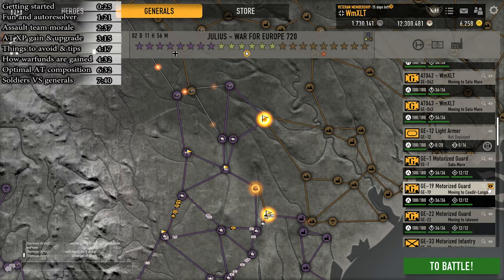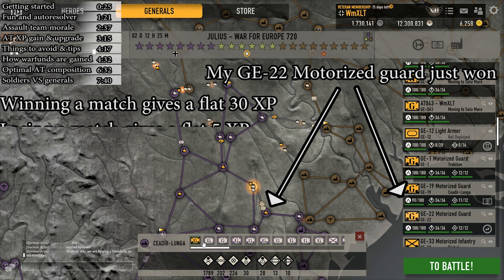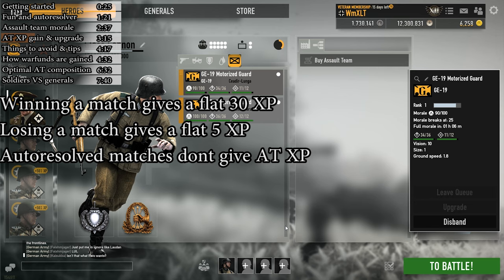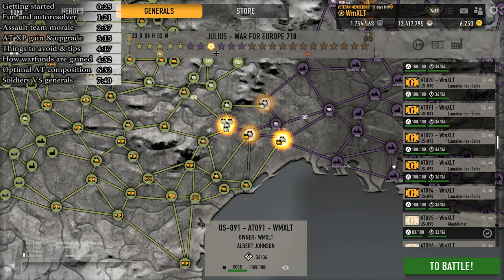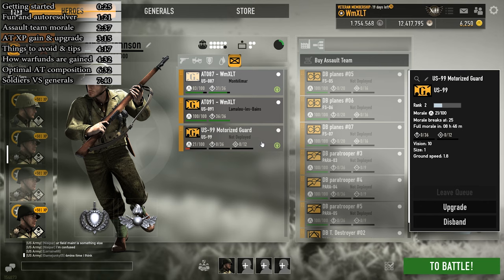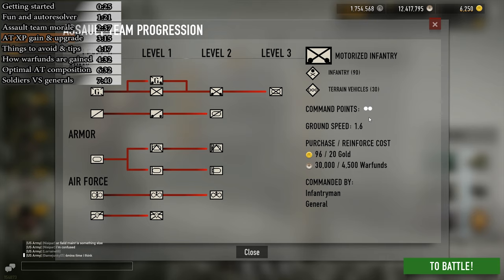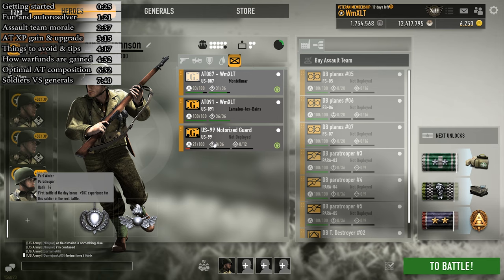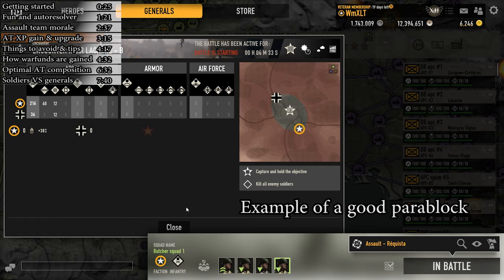Assault teams have a separate XP counter that determines whether you can upgrade your assault team. XP is awarded as follows: for winning you get a flat 30 XP, and for losing you get 5. It doesn't matter if your AT got completely wasted — you will get this amount as long as the match was actually played. You can upgrade your ATs using warfunds or gold once you have enough XP. Be careful since some ATs require 2 command points to deploy instead of 1. You can check this within the upgrade path list. I recommend avoiding the infantry assault team upgrade and going for motorized guards, and not upgrading paratroopers at all since they are mostly used for blocking towns or enemy assault team movement.